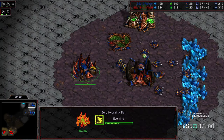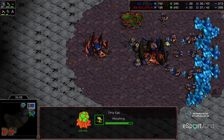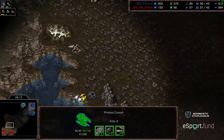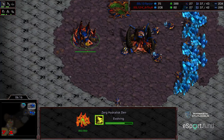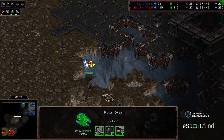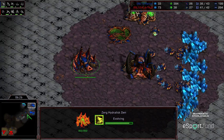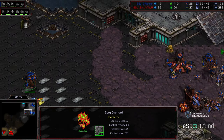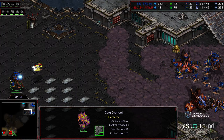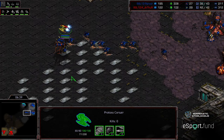Lair is up. We are seeing Hydralisk speed being upgraded and Hydralisks now being produced. So I'm wondering if this is going to turn from Hydra containment into Lurker tech. Kind of odd to go up to Lair and not immediately research Lurker. Perhaps Rancor was thrown off a bit by how long that probe scout was alive. Corsair making its way across, wants to get information.